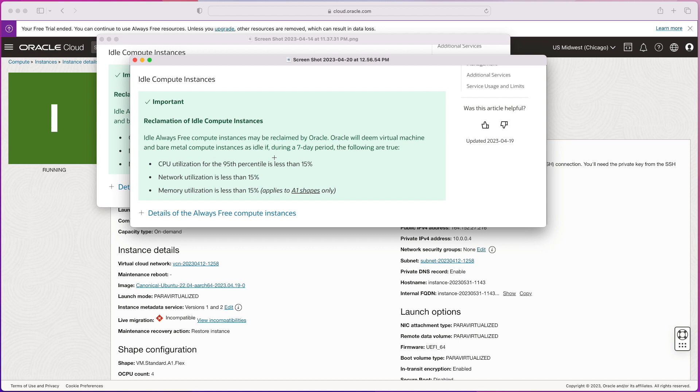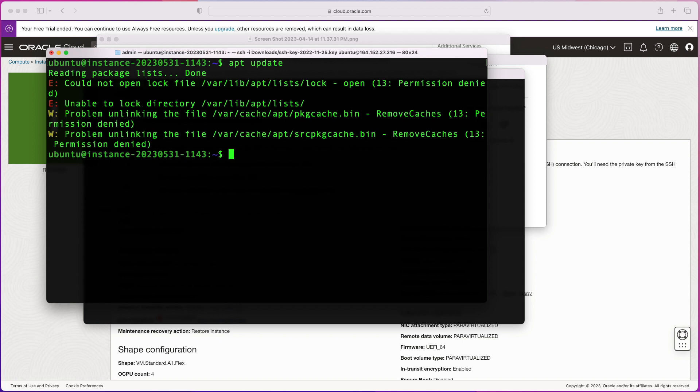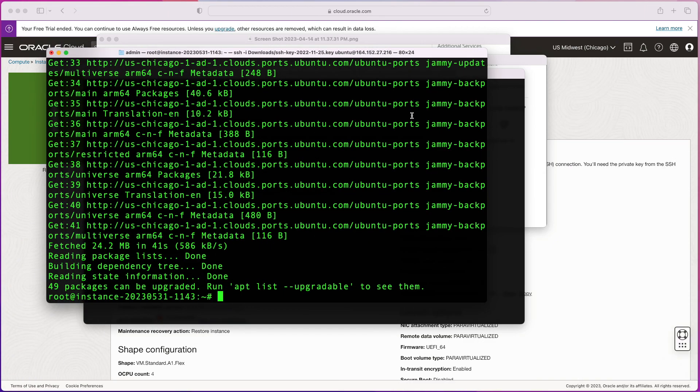First, connect to your instance and switch to root, then run apt update to update your repository. Once your repos are updated, go ahead and install StressNG by running: apt install stress-ng.